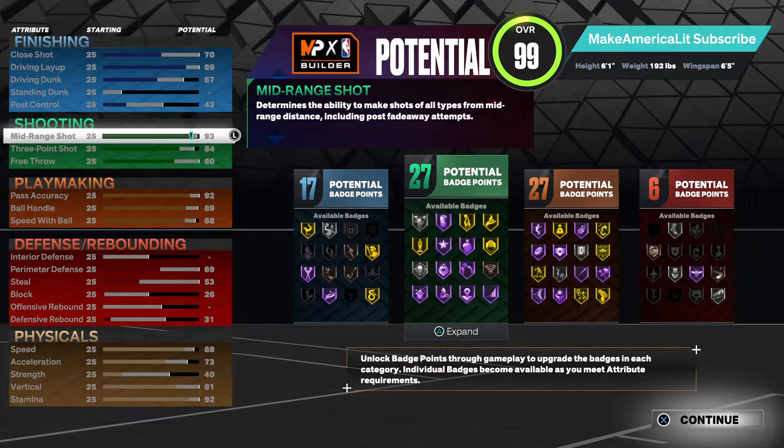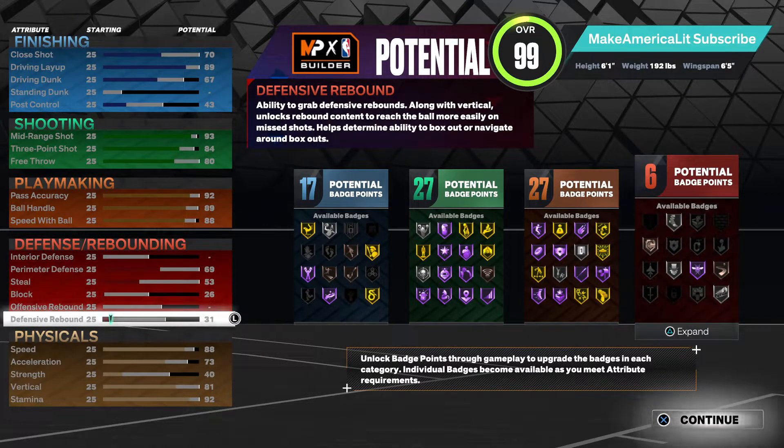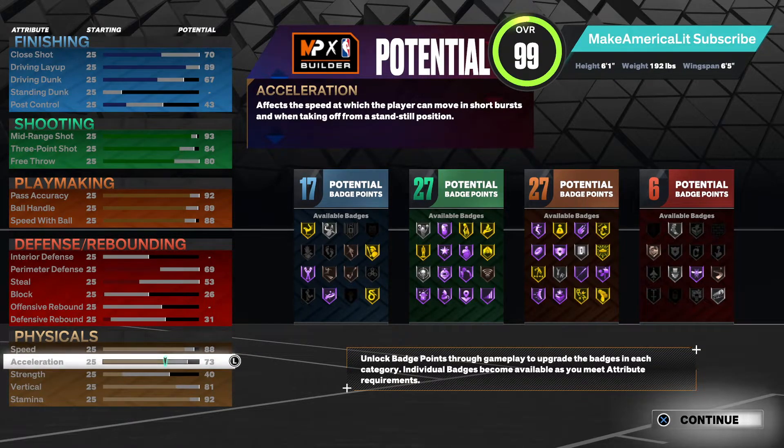His mid-range is a 93 and you don't really need a 93 mid-range, but because that's his bread and butter I wanted to keep that at a 93. Now if you don't mind going down a little bit, you can drop it down to like a 90 so you could put more points into maybe his acceleration or maybe get his 45 defensive rebound. It's totally up to you. I kind of like to build with 27 shooting and 27 playmaking because this really lends itself to Darius Garland's build. But again, you could drop your mid-range down to like a 90 or an 89 and put those points into his defensive rebound or into his acceleration to try to hit that 88 acceleration that he has.